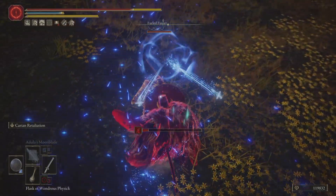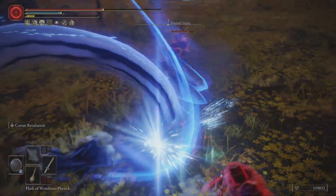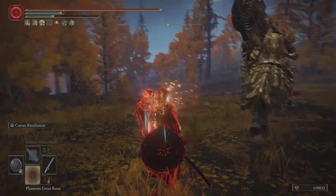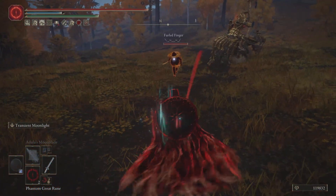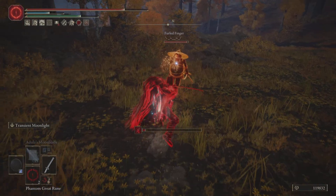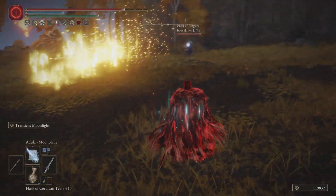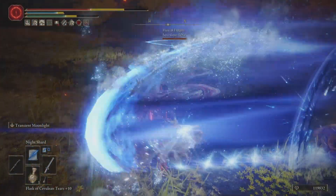Another thing I added to the build: I'm using the Spiked Cracked Tear along with the Axe Talisman for the Dark Moon Greatsword, combined with Alexander's Shard and Godfrey's Icon. It boosts the damage of the weapon art — the ash of war — by quite a bit. What that does is it doesn't boost the wave attack, so if they get hit by just the wave the Axe Talisman and Spiked Cracked Tear won't apply, but if they get hit by the blade, the damage is crazy. As you can see, I've been one-shotting people in this video just with that.